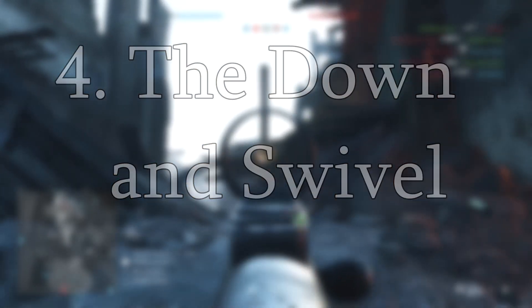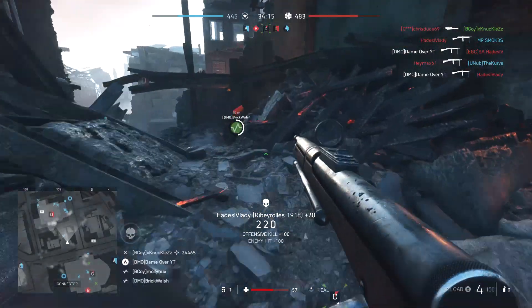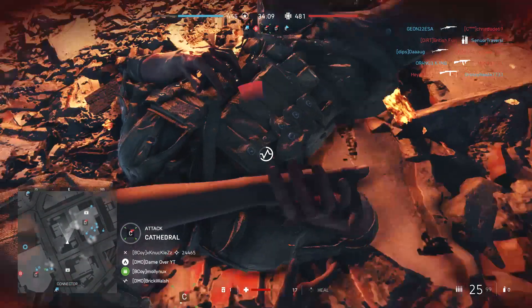Number 4: The Down and Swivel. Another very useful mechanic to be aware of is that if you do get downed you can still swivel around using the right stick — this is on console — and you can keep an eye on any enemies that might still be nearby. So even if you do have a friend that likes to die a lot, they can still be useful.